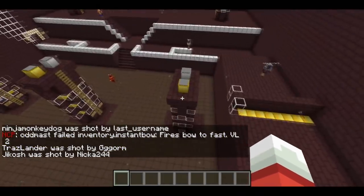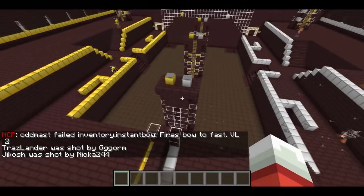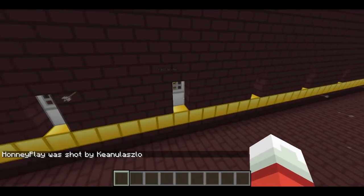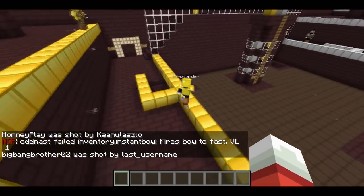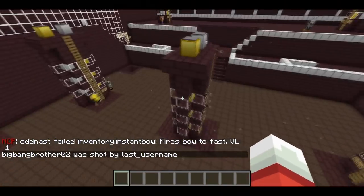These three towers in the middle don't give you any points or anything. What they do is they provide a tactical advantage. The middle tower here, for example, is going to cause any player that spawns on the gold team to get some potions whenever they spawn. We can see some particle effects coming off of Traslander because he has both speed and regen potions on him right now in effect. Very useful potions. That's the middle tower.